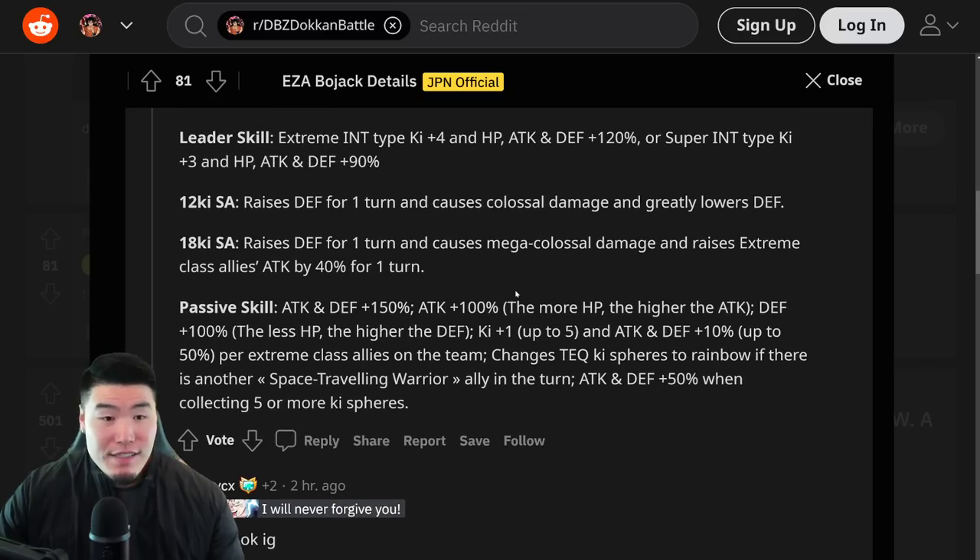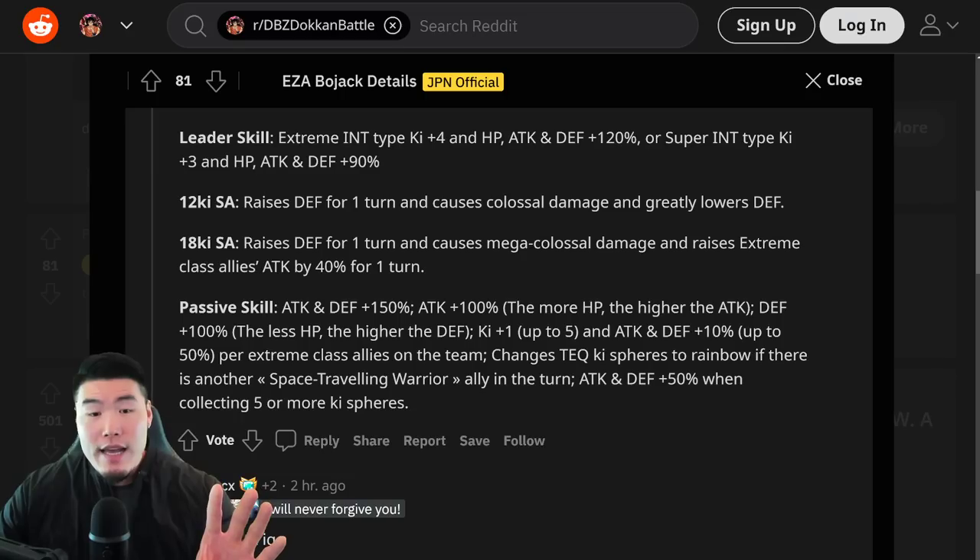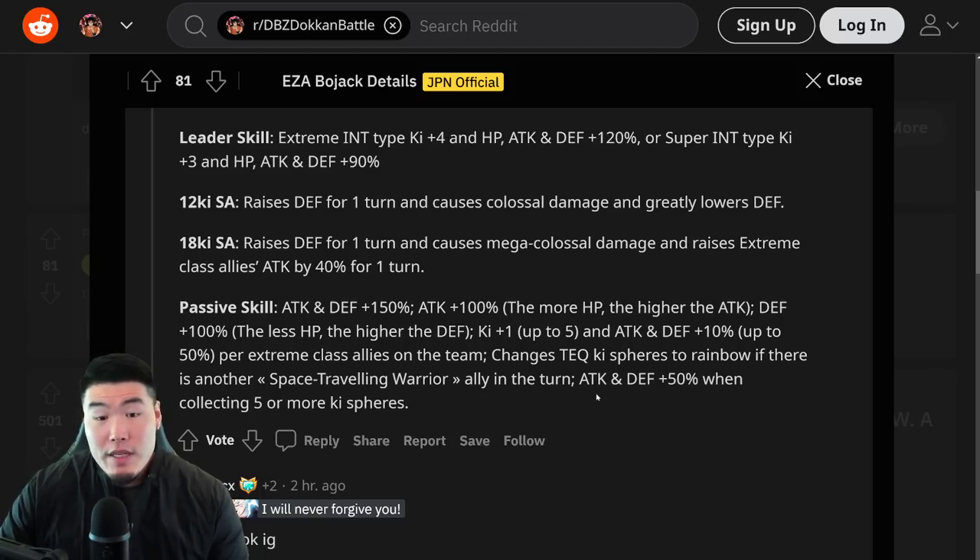That is the Int Bojack Extreme Z Awakening. My first impression is that it's a very good EZA for Int Bojack. I feel like he's going to get some really solid defense, especially at lower HP, but even at full HP he should be decent defensively. At lower HP he should be very good defensively. Off the top of my head, I would guess he should be over like 500k defense, which is not amazing, but it's good.